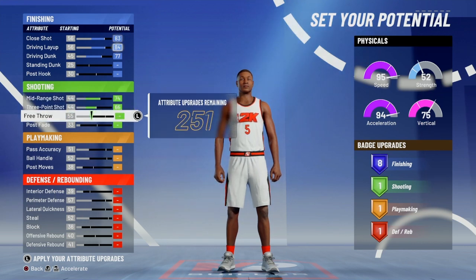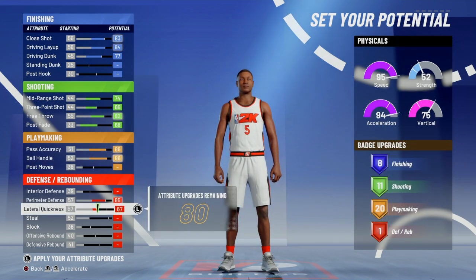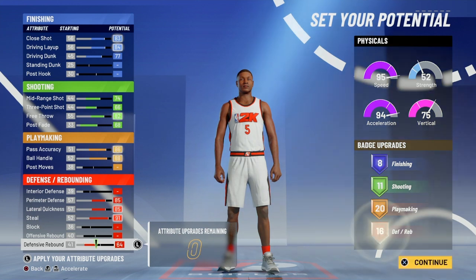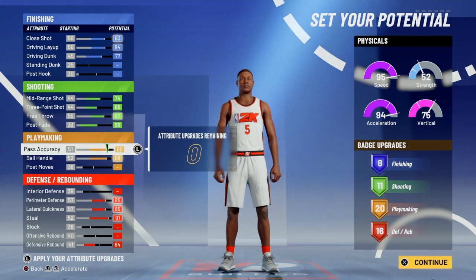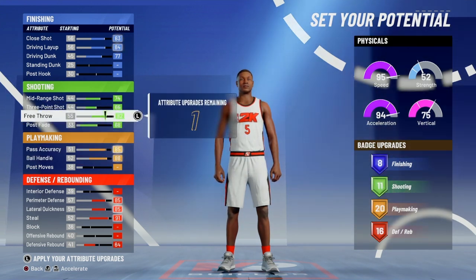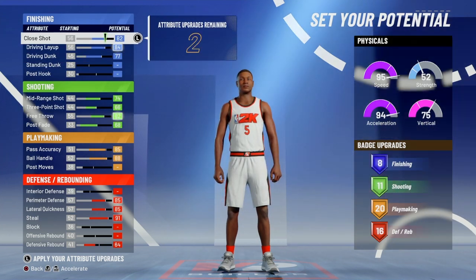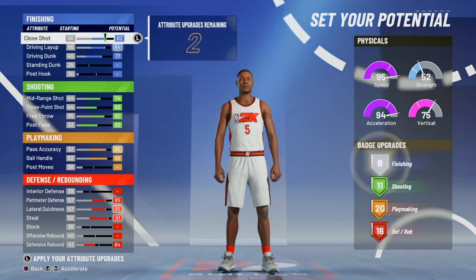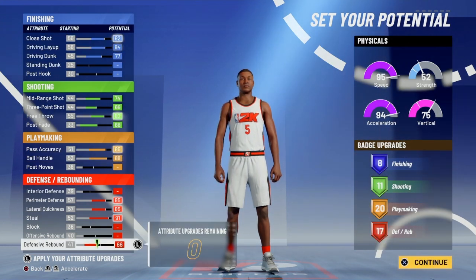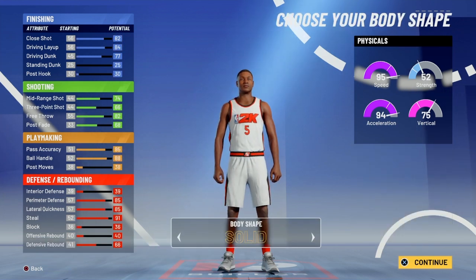Continuing on this build: you go 6'6", with playmaking and defense at 85, 85, 91. I upgrade the defensive rebound and take some off playmaking to make it 20. You end up with only eight finishing, which is kind of depressing. The last attributes end up 8, 11, 20, 17 — last year it was 10, 11, 20, and 20.